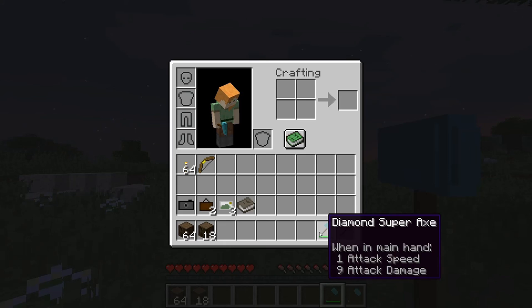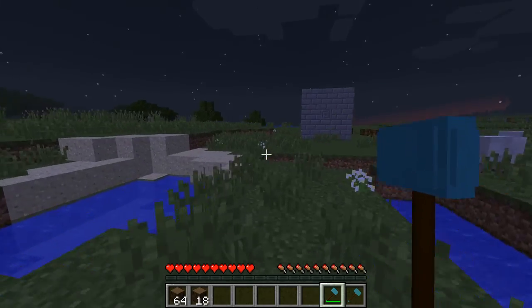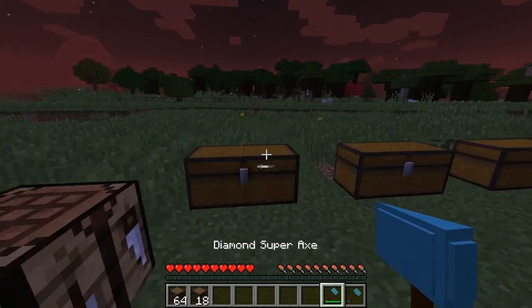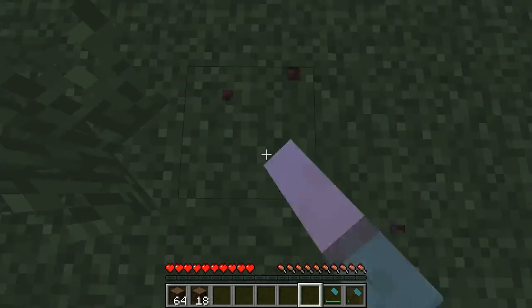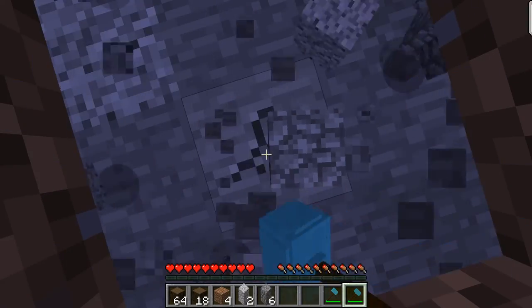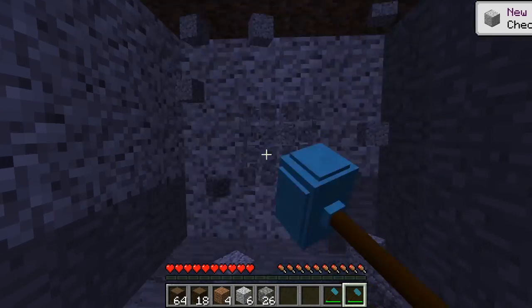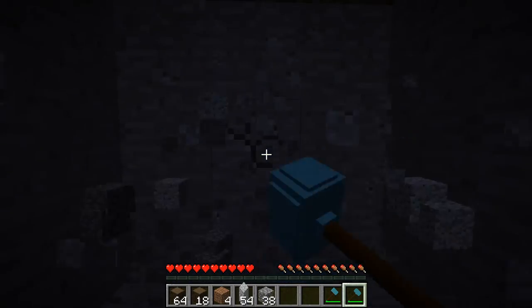The super axe does nine attack damage, which is a lot. The hammer is five, which is more than a diamond sword actually. So the diamond super axe mines out a whole tree, which is pretty cool. Now the diamond hammer — let's dig down a few blocks to find stone. The diamond hammer only works on stone. When you mine, it will destroy a complete three by three area. So you can create giant tunnels really quickly with this hammer mod. This is pretty good for strip mining as well, but I'd say it's more useful just for clearing out areas.